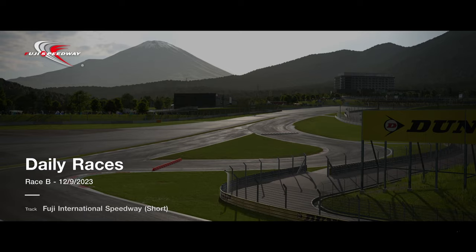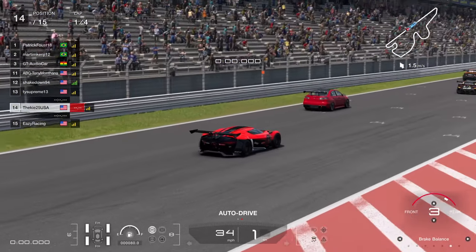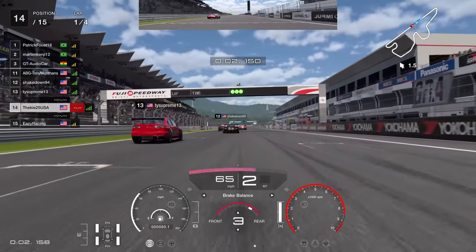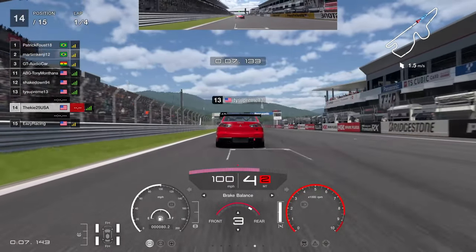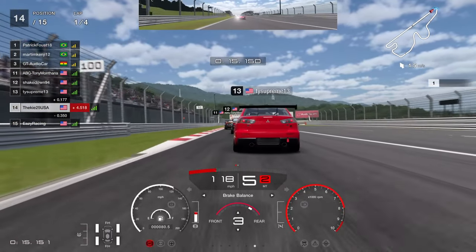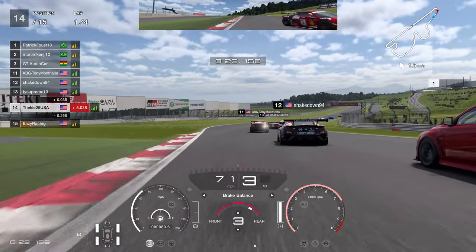Daily Race B is at Fuji in Group 4 — the short version of Fuji. It's a good combo in terms of track and car, enjoyable to drive. However, four laps feels far too short — this race needed more laps. I'm on my American account here, starting from the back of the grid. The race was more enjoyable on the American servers, probably because starting from the back gives you more battles. On the EU servers, starting at the front with only four laps feels like a problem — it needed six laps.